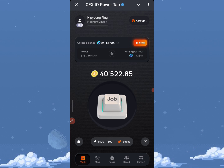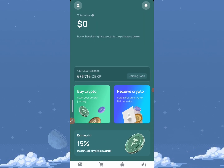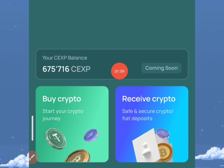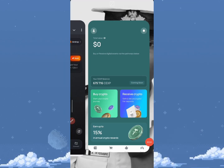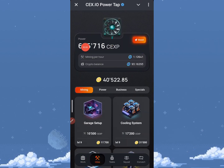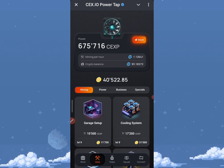Let's take a look at the CEX.IO app. Very soon we are going to be getting your CEX.IO balance transferred into your wallet. The amount I currently have is what you're going to be seeing — this is the main airdrop you are currently mining. We need to talk about some cards we need to upgrade to be able to get to that level.